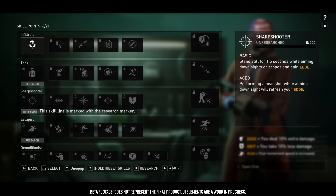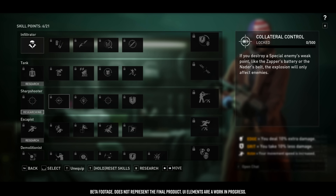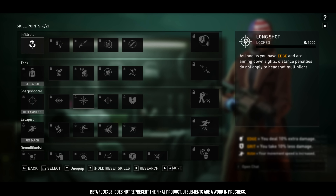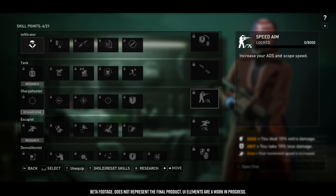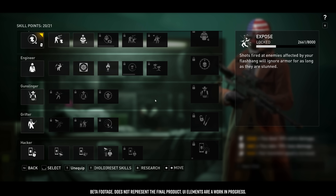For example, the Aim Down Sight skill grants Edge after aiming down sights, and that comes from a skill line focused on sniping. But that same Edge buff can be used for skills that benefit from it without being related to sniper rifles or long-distance combat. So you're essentially mix and matching — how do I get this buff, from where, and which skills benefit from having that buff active — and then you can build however you want.